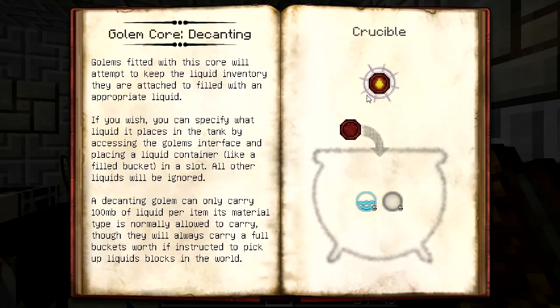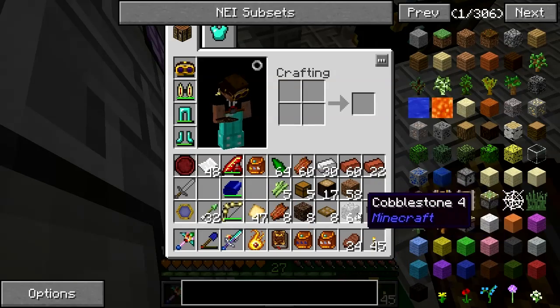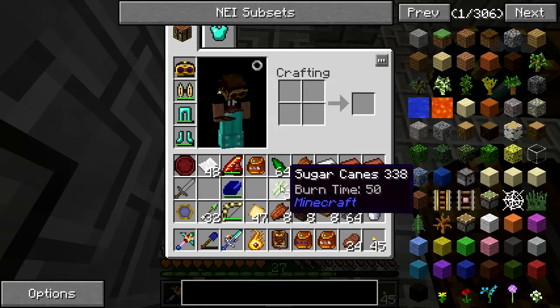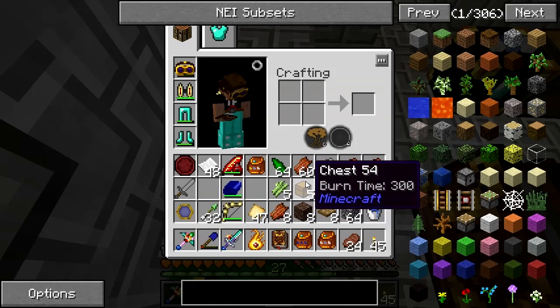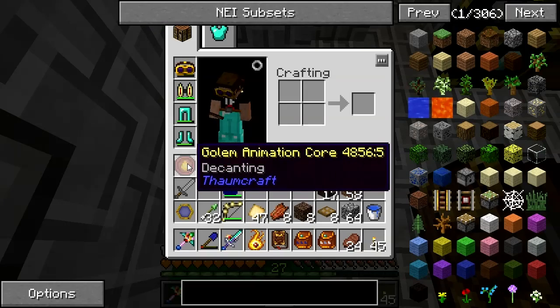Next, we need the decanting core, which is a blank core with some aqua and vacuous - that's five aqua and five vacuous. Sugar cane will do nicely for that. We'll drop the sugar cane in here, because if I shift-click you can see it's got one aqua per sugar cane. And the chests have got vacuous, so five of that, five of this. Drop the animation core in there and we have a decanting core.